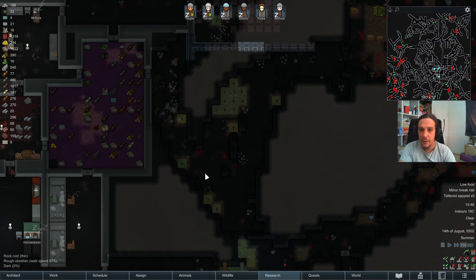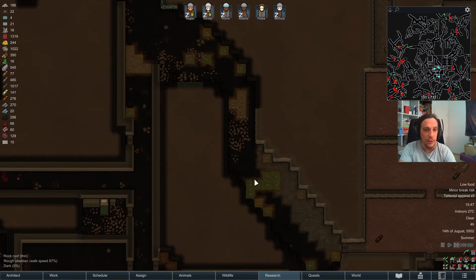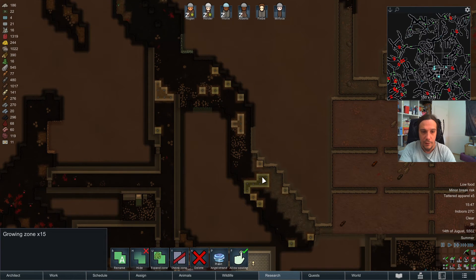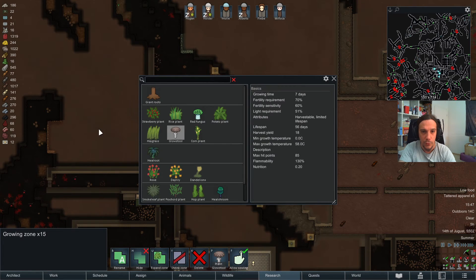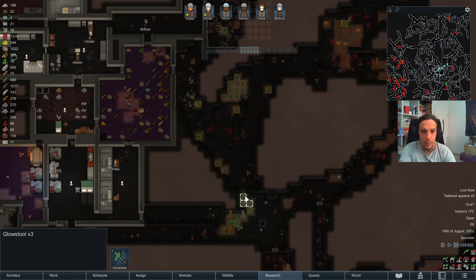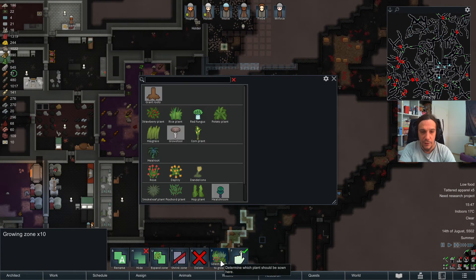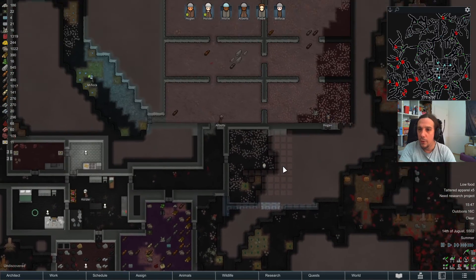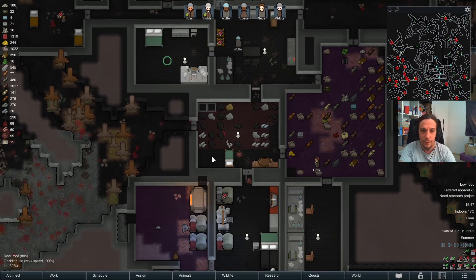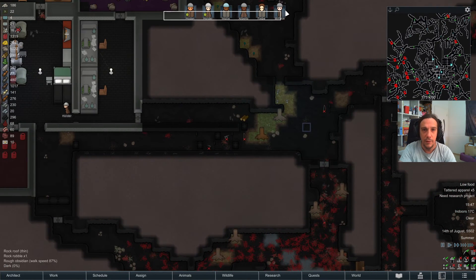One thing making me really happy — I noticed that my first heal shrooms were done and my first patch of angel strand came through too, so we now have a little bit of cloth. I want to replace these now with glow stools immediately. Oh, we got the hydroponics done finally! Onwards to glow shroom. I think we can delete this zone here soon — I don't dare to yet but we won't need it.